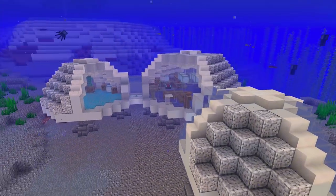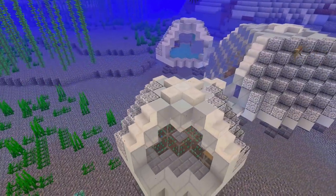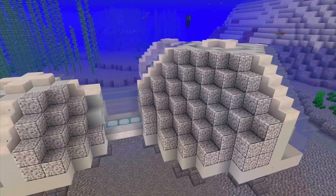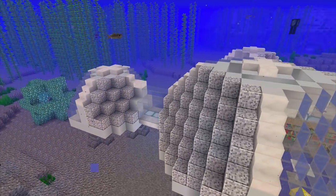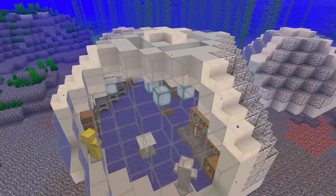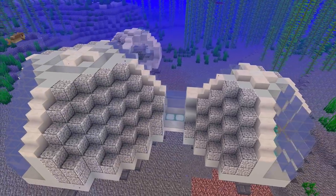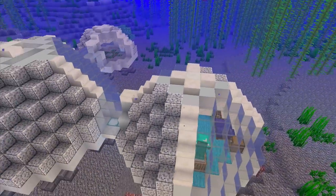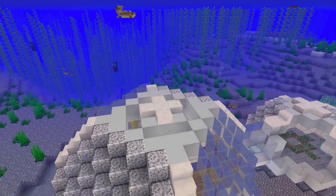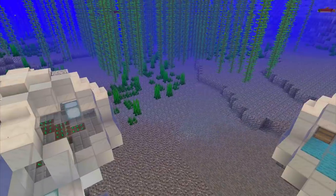I was going to do some decoration on the outside, but there are challenges there — certain items won't waterlog. Things like buttons will just wash off, so in the absence of what I might ordinarily use I'm going to leave them as they are. I think they're fairly decent looking pods anyway, and what we've got has turned into an all right underwater home in a completely different style to what I would normally do.